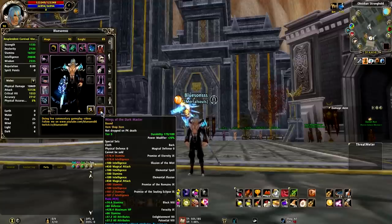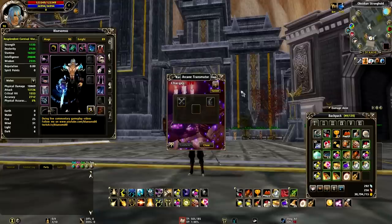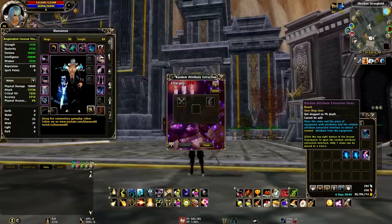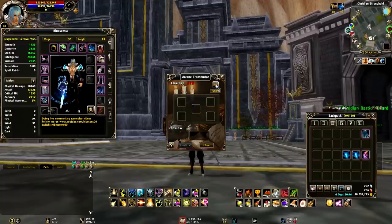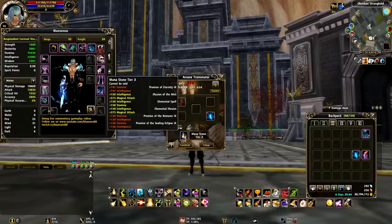Well, there are two ways you can do it. You can go to random attribute extensions and buy an item called a random attribute expression stone, and use that with the item and you will get a stone. The only problem is the stone you will get is tier 3, which I don't want.